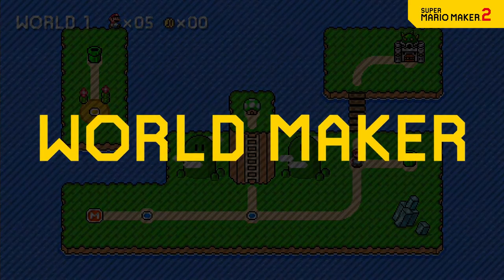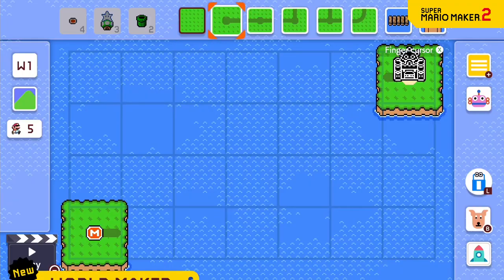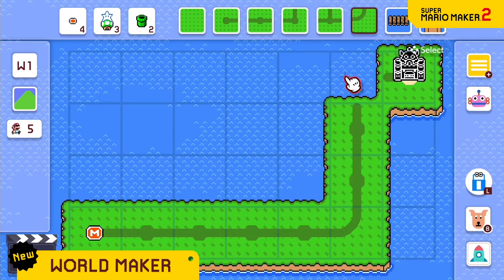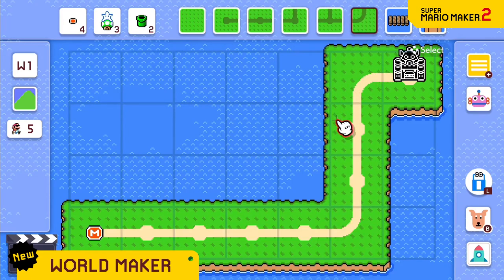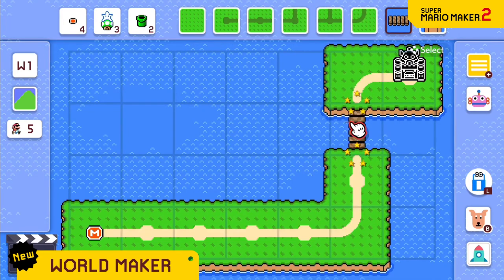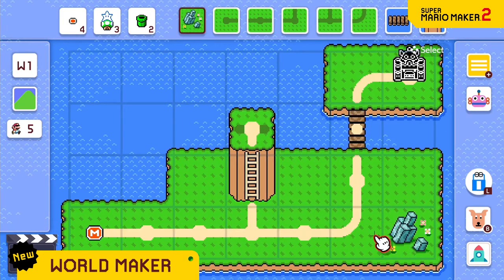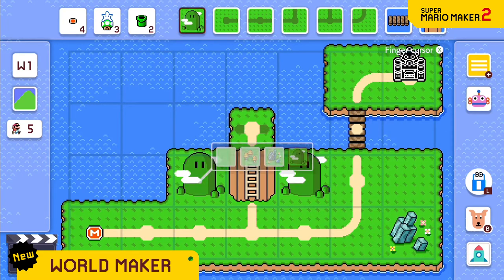A new mode lets you create your own worlds. Select and place panels to build a route for your courses. Forge a path from the starting point to the castle. Build bridges, create hills, and change the look of the land in all sorts of ways.